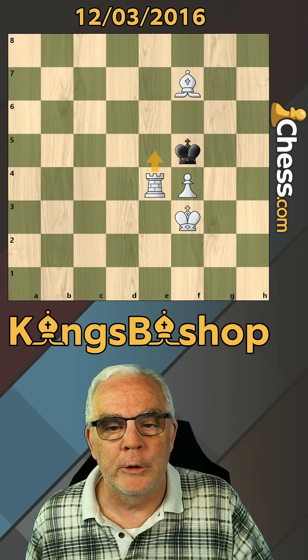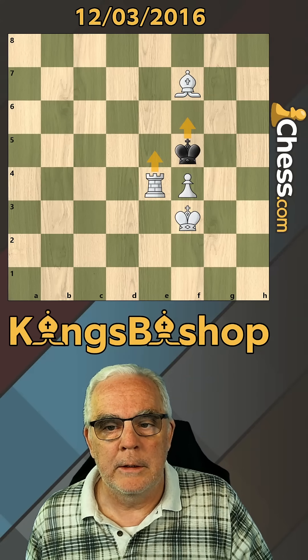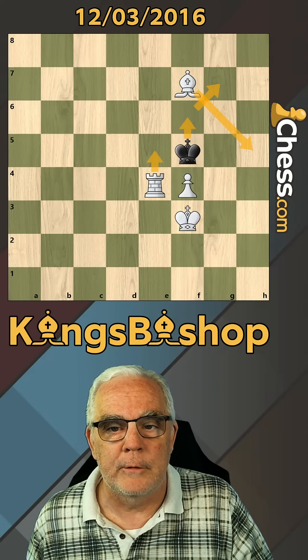The first is Rook e5 check, King f6. We'll play the Bishop to h5, King to g7.